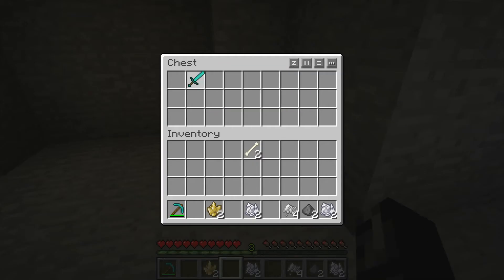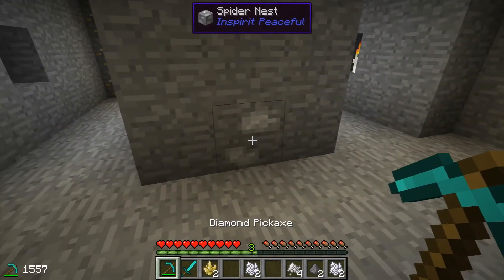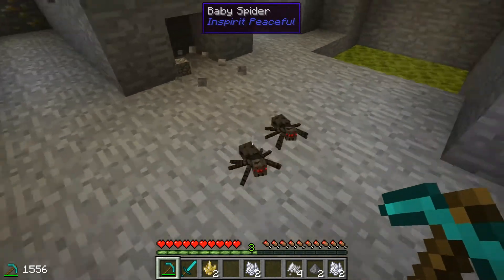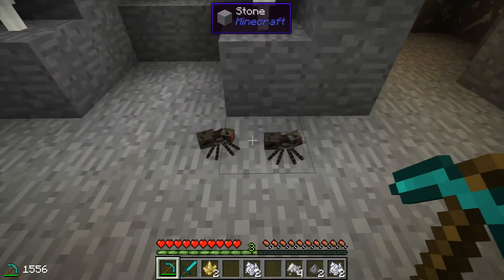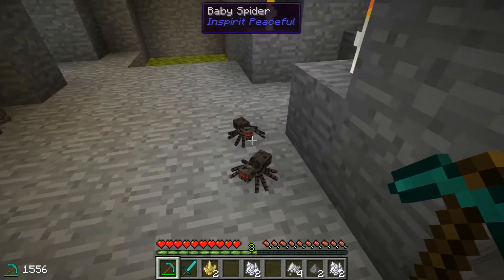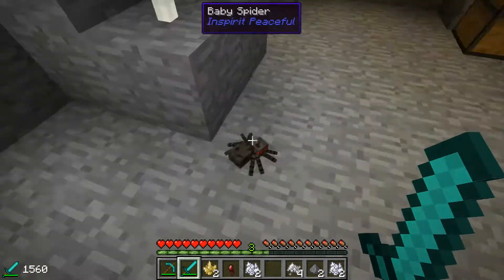Now something else that is added is the spider's nest, which I have one right here. When breaking a spider's nest, it spawns between two and three baby spiders. Don't worry, they're passive — even on peaceful mode they will still spawn. Now they're easy to kill, and they drop spider eyes.